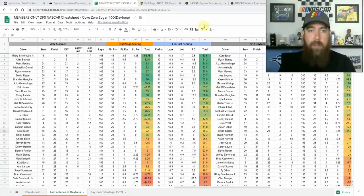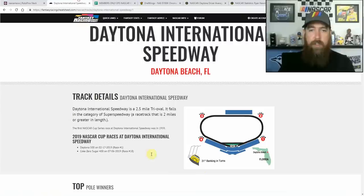From a strategy standpoint this week things are going to be a little bit different. Definitely head over to Fantasy Racing Cheat Sheet — a lot of free stuff you can check out: tracks, practice speeds, loop data statistics, and once you get your subscription there's a lot more stats in there as well. Great site, it's where I go every week to start my research.